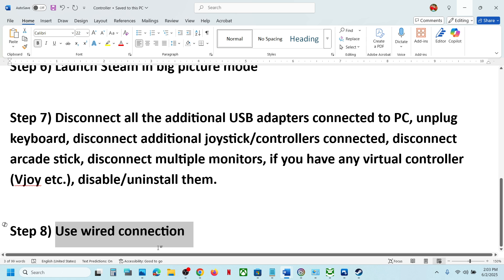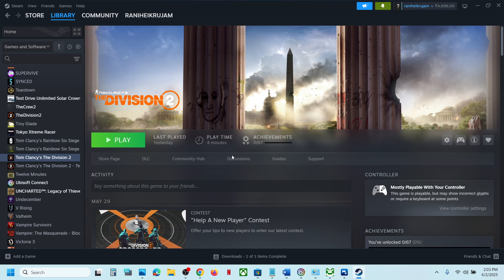The last step is to use a wired connection. Connect your controller to the computer using a USB cable, launch the game, and check. One of the steps shown in this video should help you get the controller working with the game. Thank you so much for your time — please like this video and subscribe to my channel.